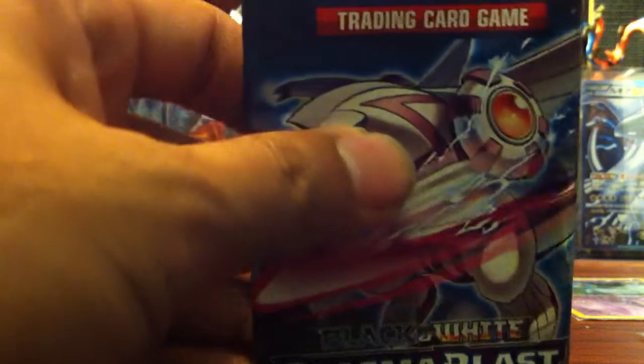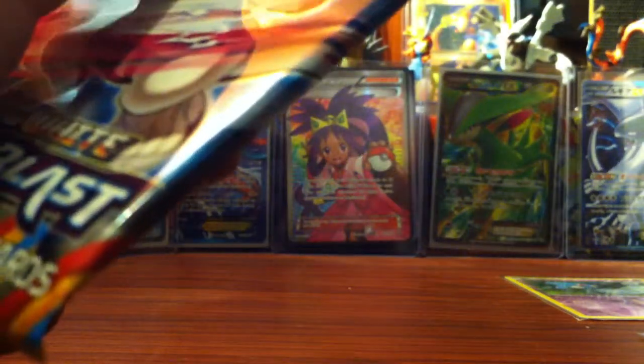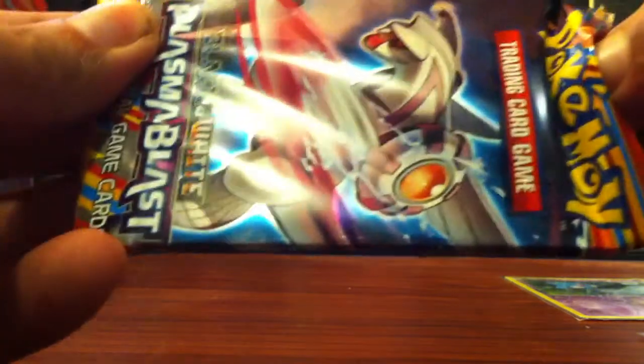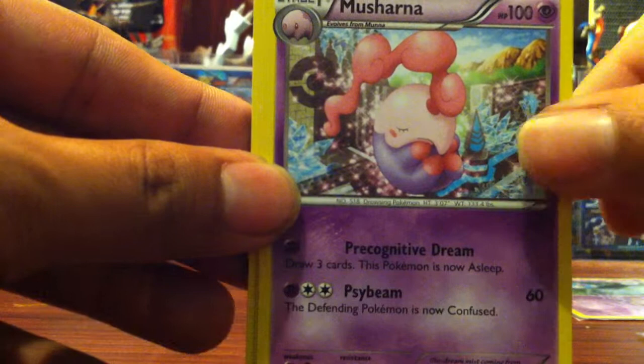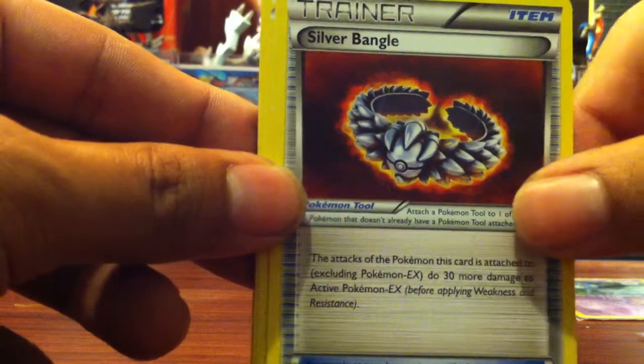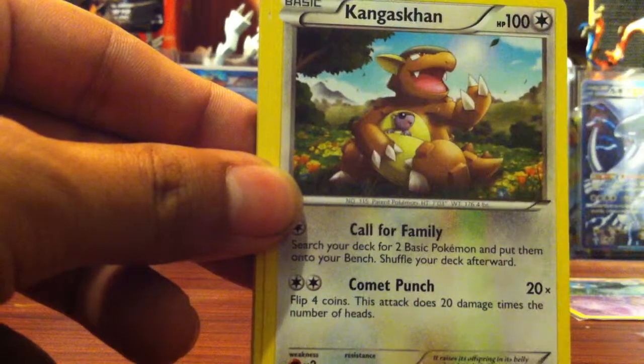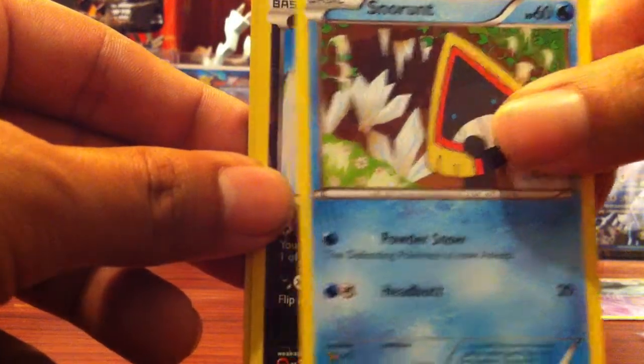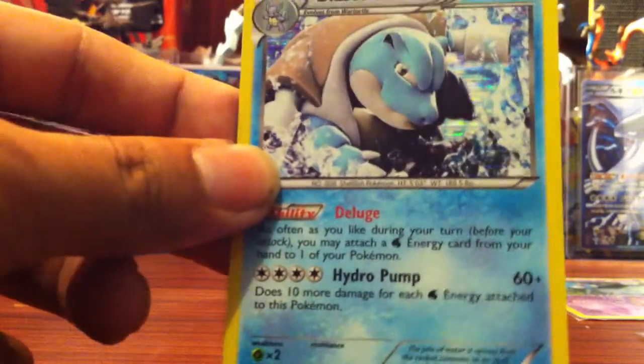Okay, nice pack with a Dialga on the front. Code card — one, two, three. So we have a Tritok, Roshana, Subbingo, Sok, Kangaskhan, Larvesta, Gullit, Snow Runt. For the rares, we have a Houndoer, which is a Common, and for the rare — nice! A Hollow Blastoise.